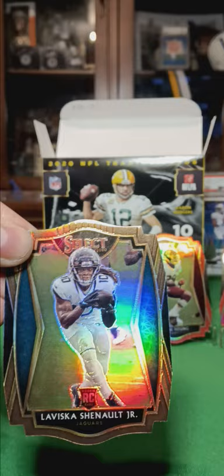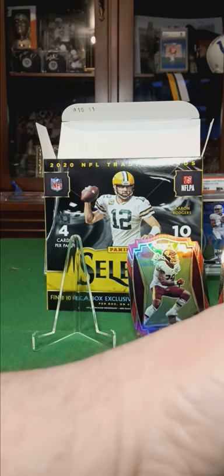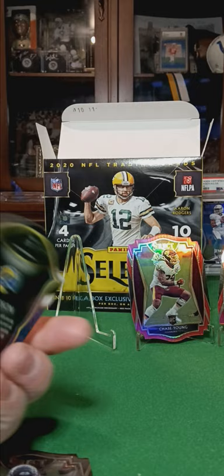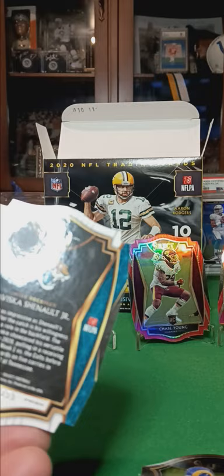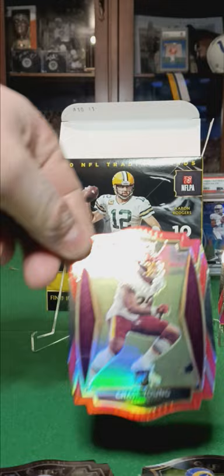Two short prints: Laviska Shenault Jr. And who else did we get? Van Jefferson — with a print line right down there, unfortunately. Numbered 355, 13 of 399. Chase Young rookie red die cut. And a Jalen Hurts rookie red die cut. Not too bad overall — we'll see what happens today.